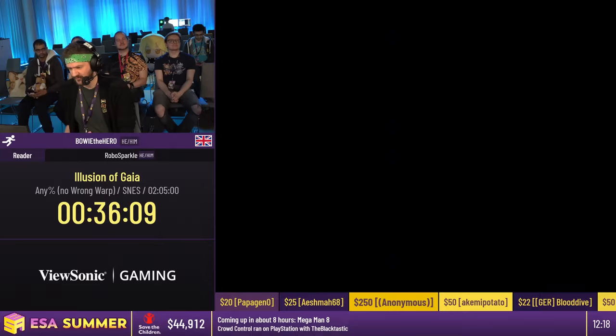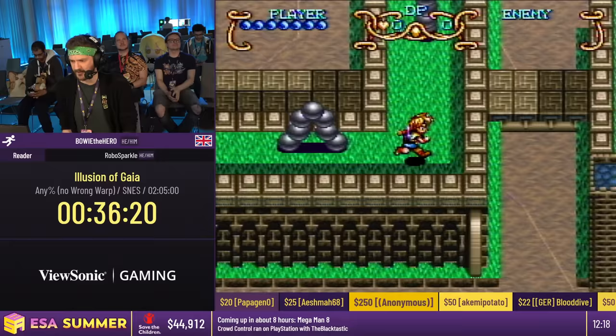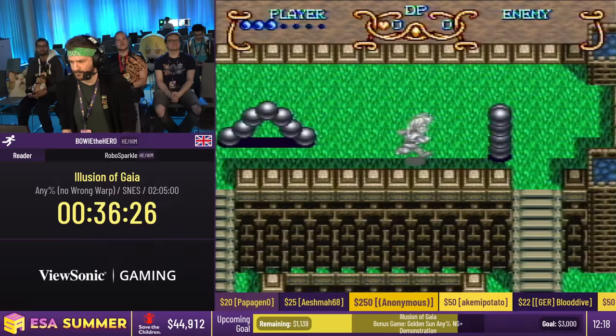On to one of the coolest dungeons in the game with one of the best soundtracks — the Sky Garden. It's styled after the Hanging Gardens of Babylon. There are four segments with four crystals that will light the path to the boss of this area, so it's four mini dungeons in one. They all have some pretty cool things I can do.